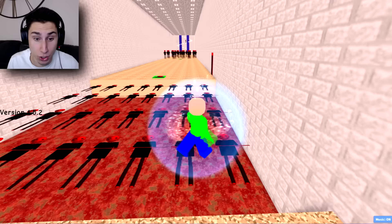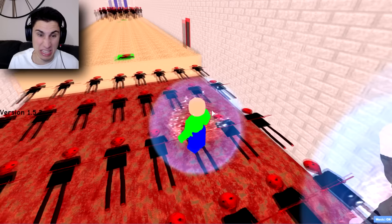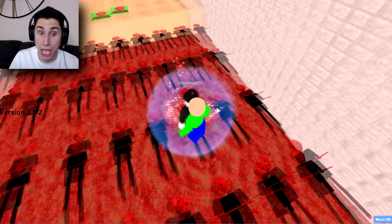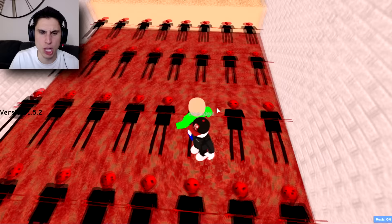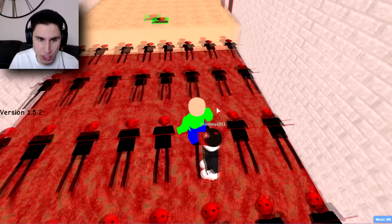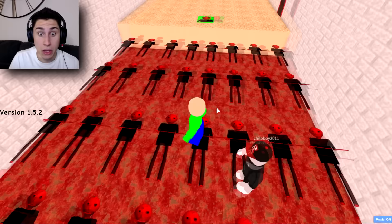We got forward, we got left — I don't know — right? Me and this poor guy have been stuck here forever. I'm standing on this guy's head right now. You better not kick me off, chilo boy. So we want that one — no, this one — no, what if we go over one? Hey, okay — left, yes!